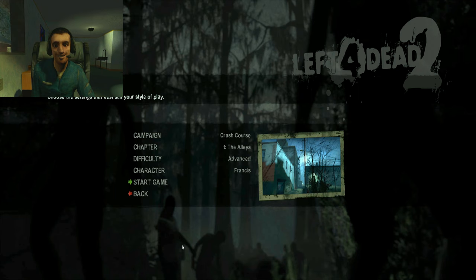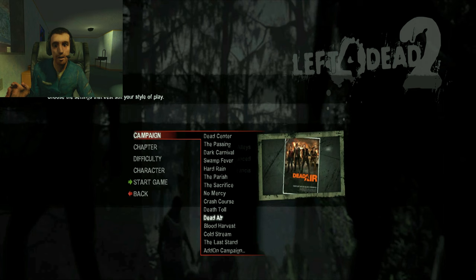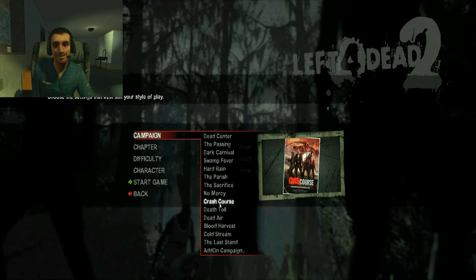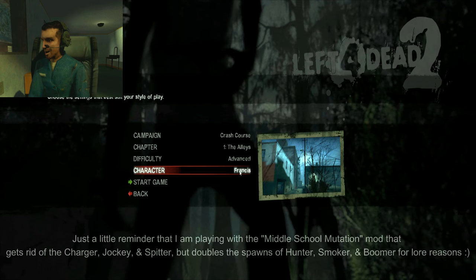Hey guys, HealthGage here and I'm going to be playing the second campaign of Left 4 Dead 2. It's called Crash Course, and what's cool about this one is that unlike all of the later campaigns, they don't tell you what happens to the rescue vehicle unless you actually read the Left 4 Dead Sacrifice comic. But Crash Course actually tells you what happens to the helicopter. So if you saw the previous video I uploaded, No Mercy, you get to see what happens to the survivors with the helicopter and all that, so yeah, it's pretty neat.